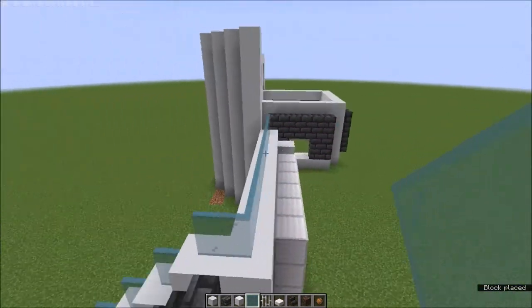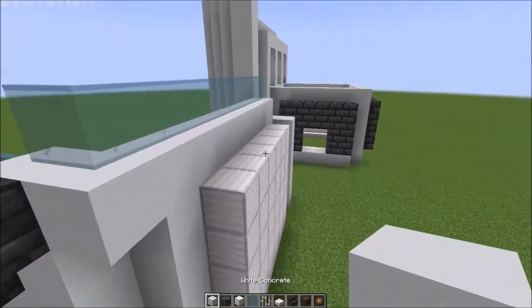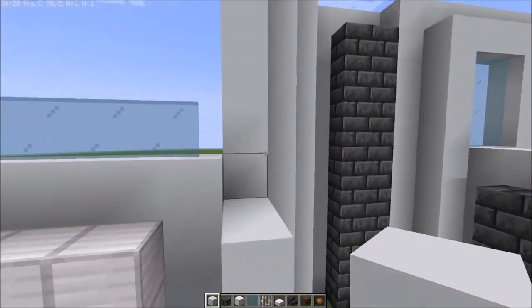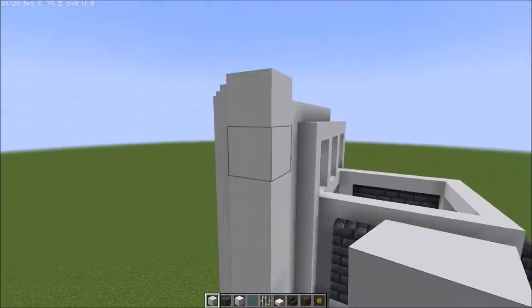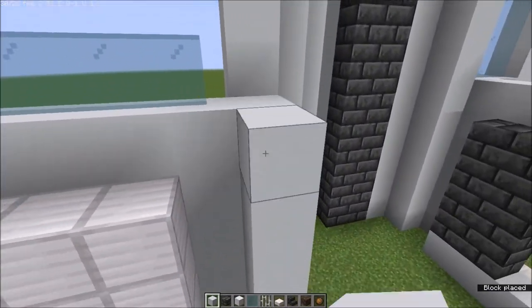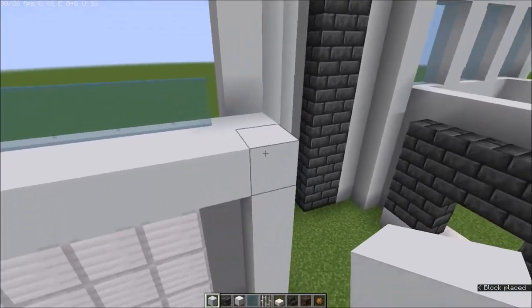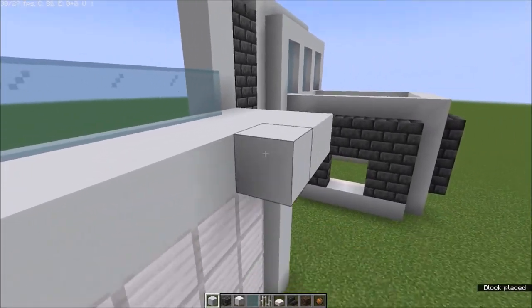Now we have to decide where the main entrance is going to be. I want to keep it in line with this, so fill this all in and go in maybe one more block.